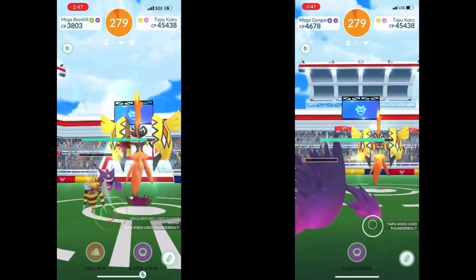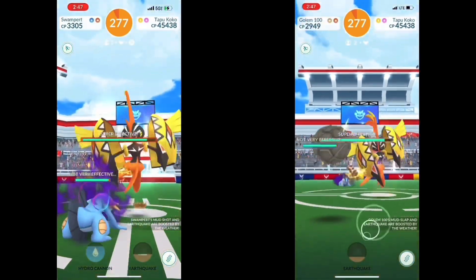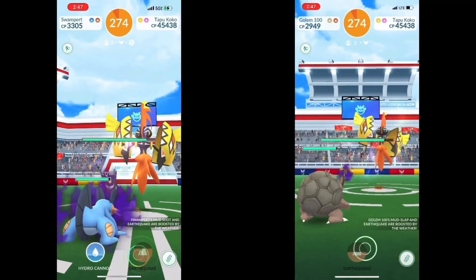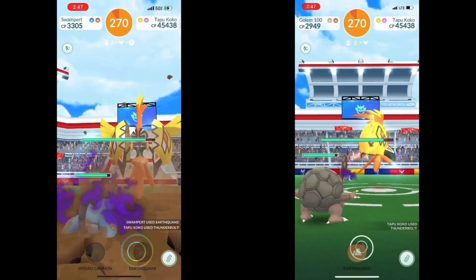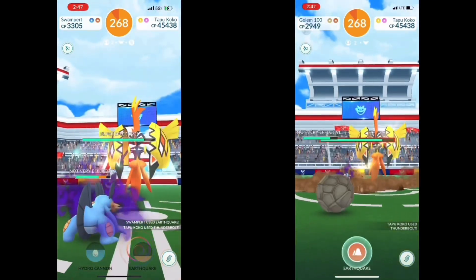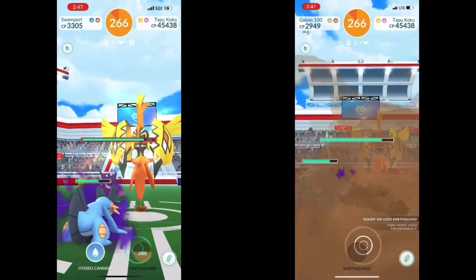Especially against Ground and against Electric, most of these double resist Electric, so there aren't many faints. I only had to re-lobby on my main account. My main account is on the left, the alt account is on the right.